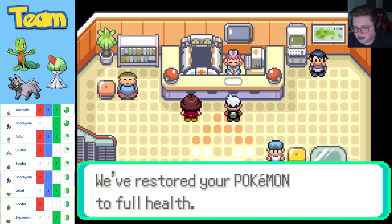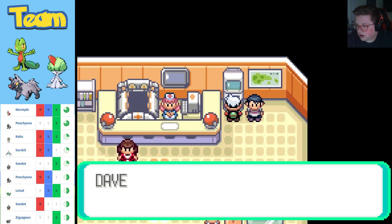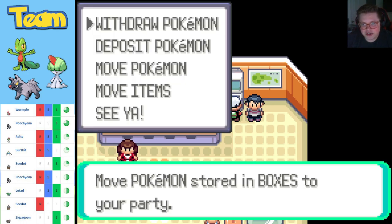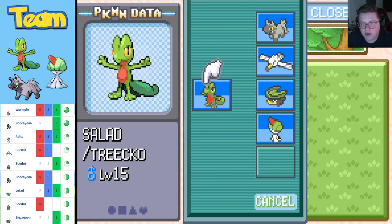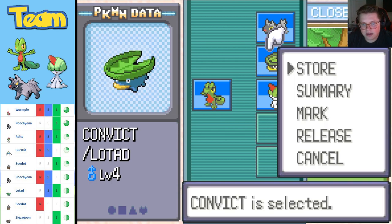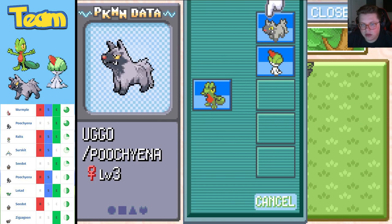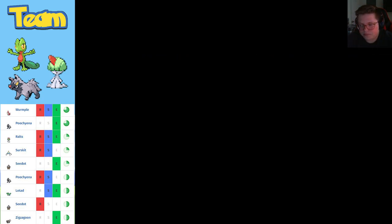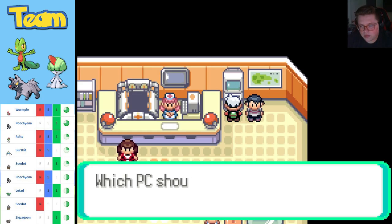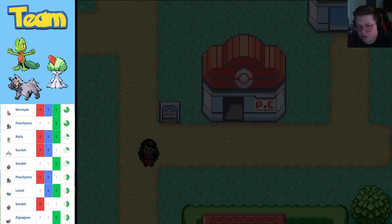While we're here, we should also put stuff in our box. I think my Treecko has murdered quite a few bugs. Alright, deposit Pelly here, deposit Lotad, and keep these two. Back to the route we go — keep searching.